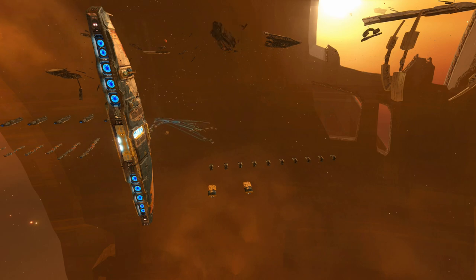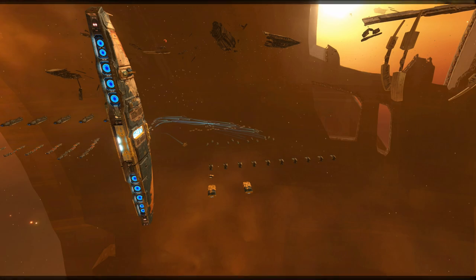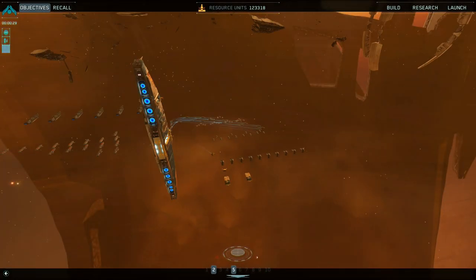Hyperspace successful — we are alone. Telemetry data confirms this is the engineering section of the wreckage. The dreadnought is located here. We're detecting intense power fluctuations in the surrounding progenitor derelicts — send in scouts to confirm the location of the dreadnought.